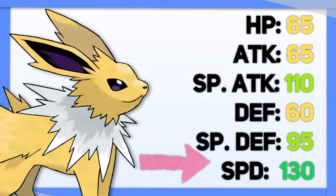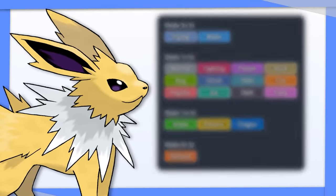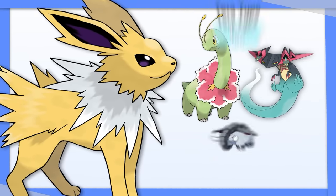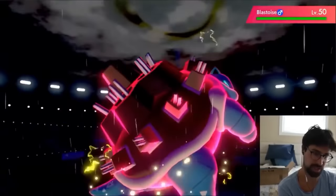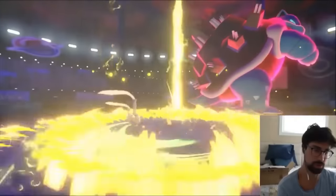Jolteon is a fast, strong, and frail attacker whose main weakness is its lack of coverage moves. Electric is a great type, but it struggles against Grass, Dragon, and Ground types. Fortunately, the Ice type is super effective against all three, and since Jolteon doesn't tend to stay in the game for more than two turns anyway, the drawback of gaining more weaknesses isn't that big a deal.